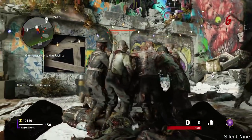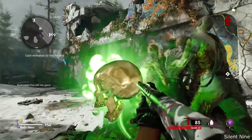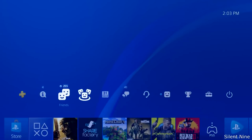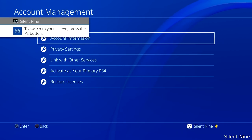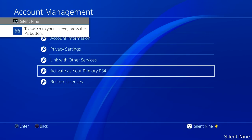The next thing you need to do after you have all of that done is make sure that the account that has Xbox or PlayStation Live is the primary account. The way you do that in PlayStation is by going to Settings, Account Management, then go to Activate as the Primary. Make sure you guys do that and activate it as the primary, so you can have all of the other accounts have your games and have online. That's very important.